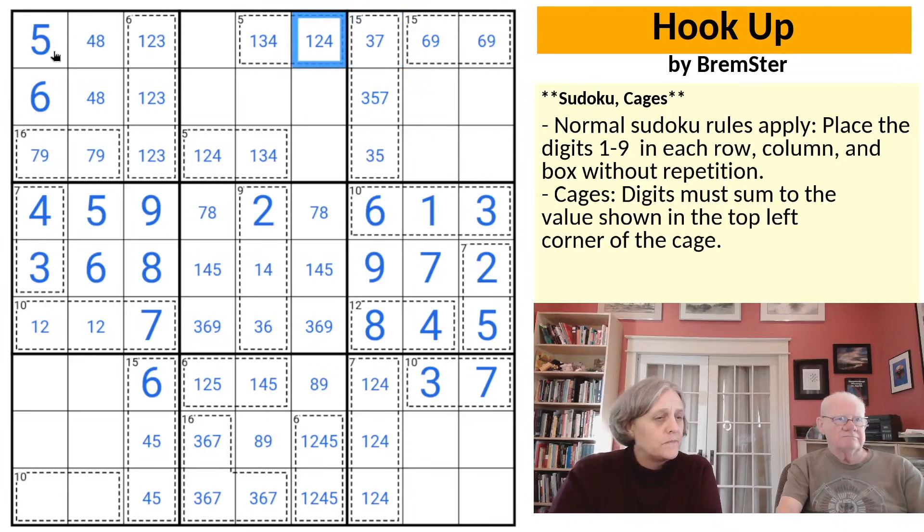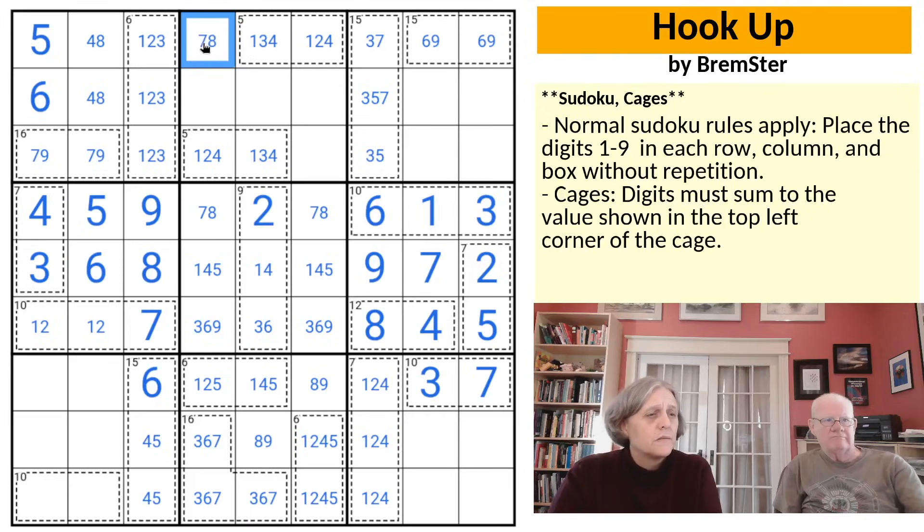This cell cannot be 1, 2, 3, or 4 because we have those in the box. It can't be 5, 6, or 9 either. That is a 7, 8 pair. And that gives us a 7, 8 pair in the column, which is going to do some restriction looking down.